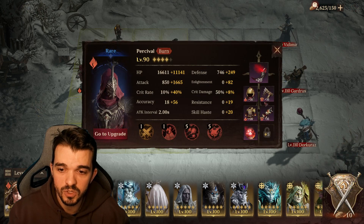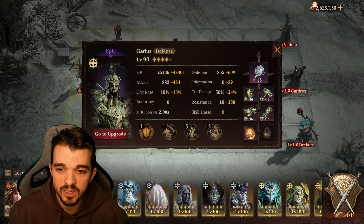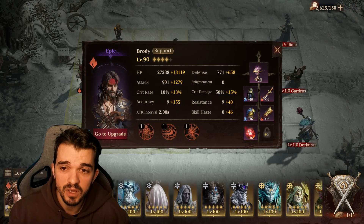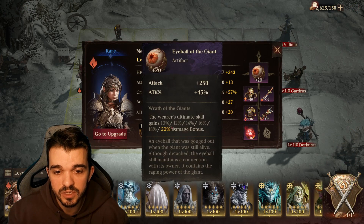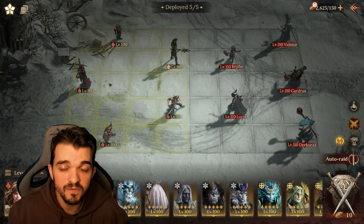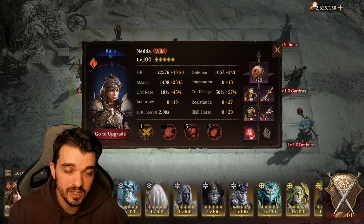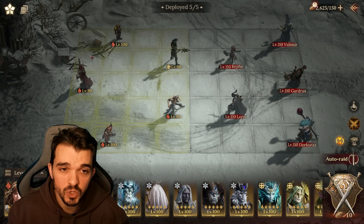Some artifacts are still at 20, some are still 90 with 16, and this one isn't at 20 either — it won't make a big difference, but these will add a little more damage — 20 more damage bonus. I think this should be fine if you are doing this at level 90 with artifacts on 16. So I'm gonna show you both teams.